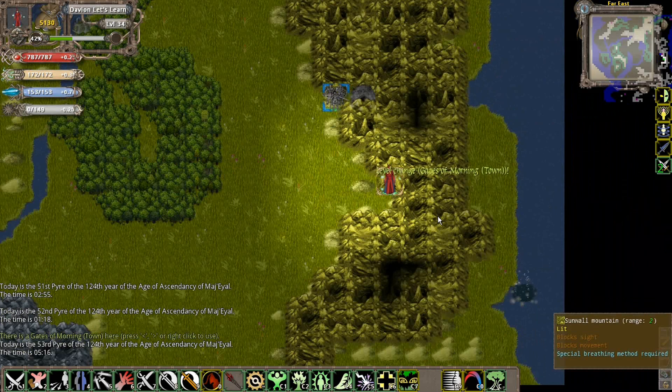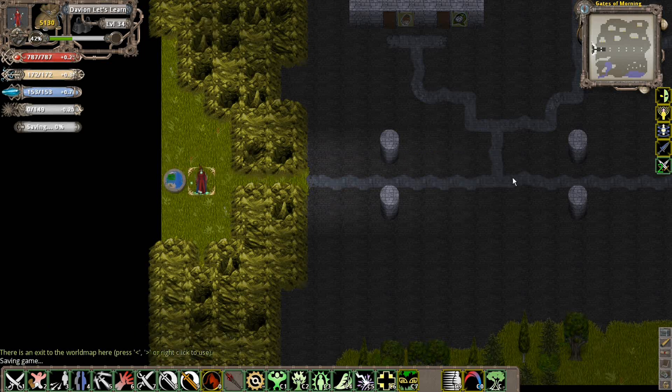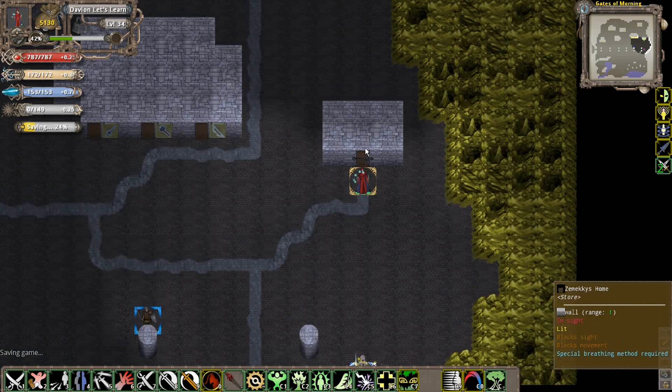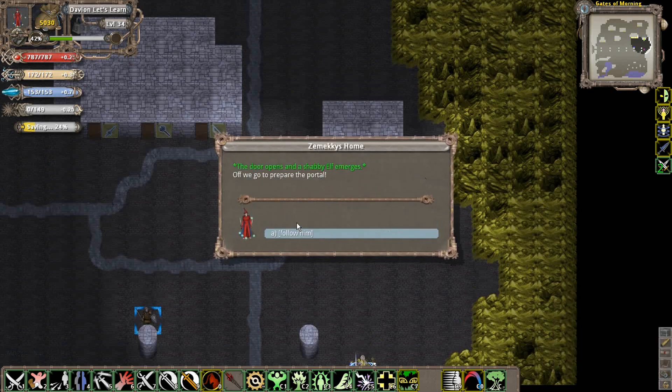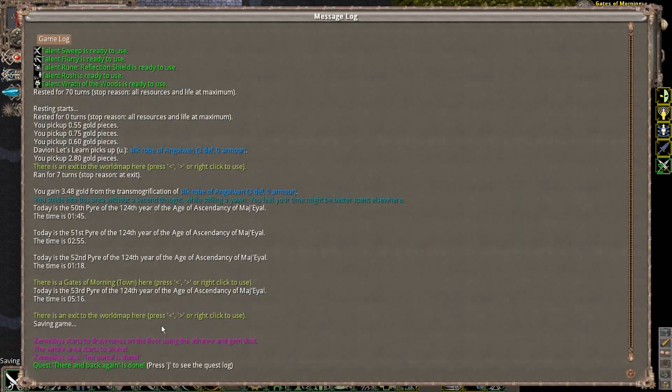Once you basically get back to the Gates of Mourning over here, you can enter it and just head on over to Zemeckis. He'll ask for the gold, the two ingredients - 'There and Back Again' - to open the portal to get you out from the Far East. Zemeckis draws the rune on the floor using the amphiphant gem dust.